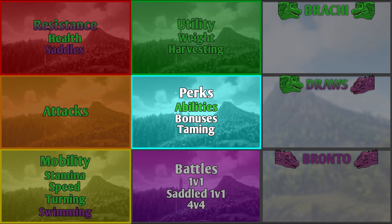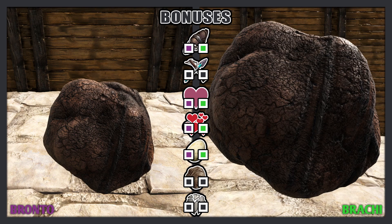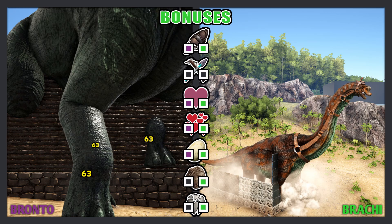The next test is bonuses. Both creatures are rideable, and neither of them allow rider weaponry. Both of them can be mate boosted, bred, and lay eggs. The Bronto has a faeces size of large, and the Brachy has a faeces size of massive — the Brachy earns this bonus. The Bronto can damage up to wood structures, and the Brachy can damage up to wood structures with its regular stomp and back kick, but can damage all the way up to tech structures with its mega stomp. The Brachy earns this bonus and wins this test.